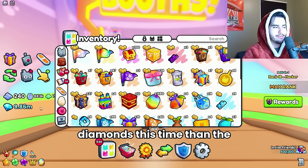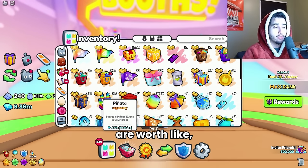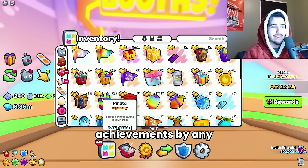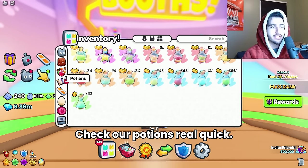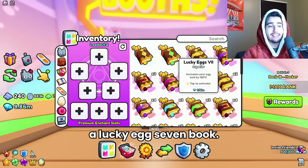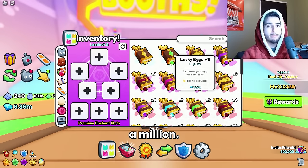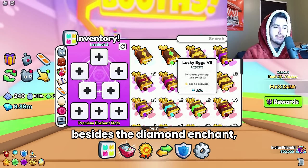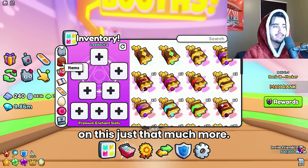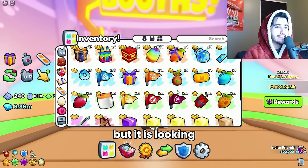I think we opened a little more diamonds this time than the last 150, so that's good. We also got these pinatas, which are worth about 82,000 wrap right now because of the achievements — people are trying to get these by any means necessary. We got a lucky egg seven potion and a lucky egg seven book, which is actually worth a million. This is the second best enchant you can get tier seven besides the diamond enchant, so we'll definitely take that.